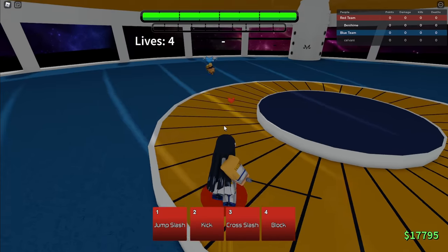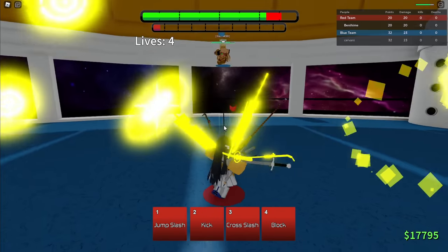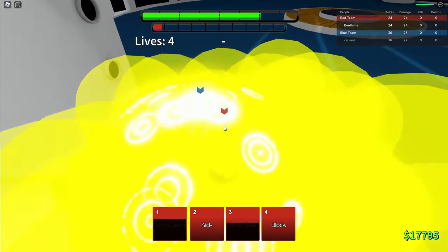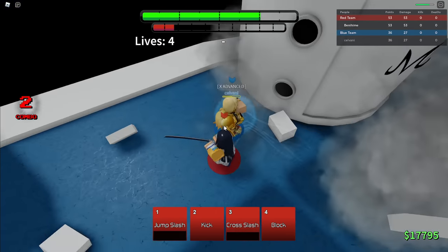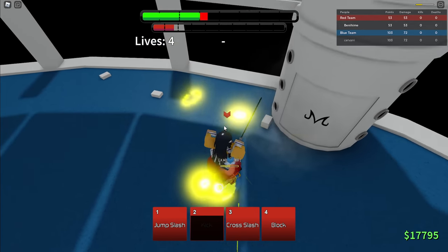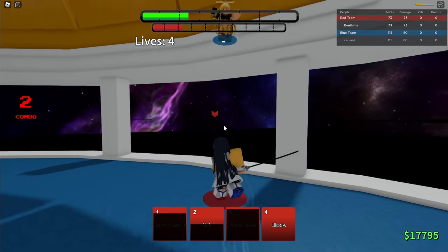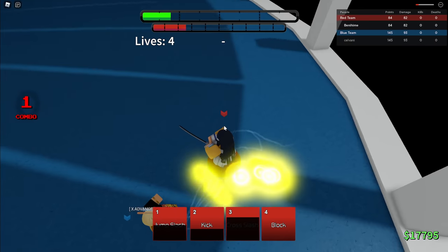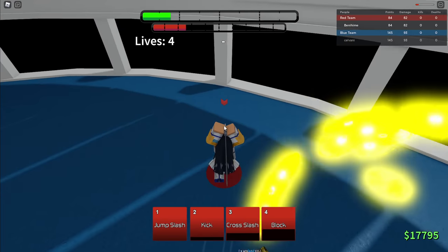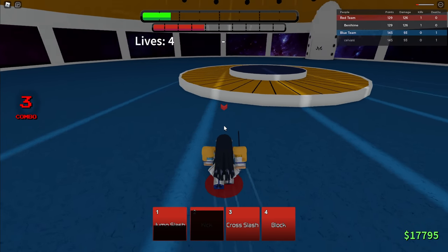Alright, we got another match — fighting Gilgamesh. Let's see how this goes. I'm gonna cross slash here — okay I ate that, but it's all good. He tried to — okay, that almost hit me. Kick — nice! Another M1 combo. That is not good. I'm gonna cross slash here — nice, block. Somehow mashing — that's crazy. Gilgamesh players are really scary. There you go, he's dead. That kick man, I love the kick dude.